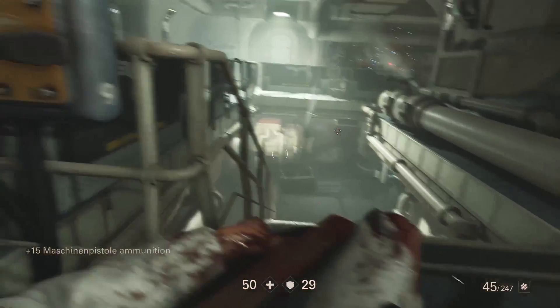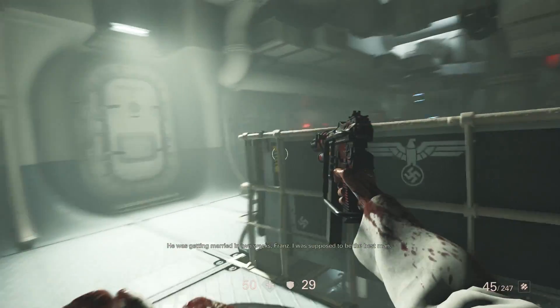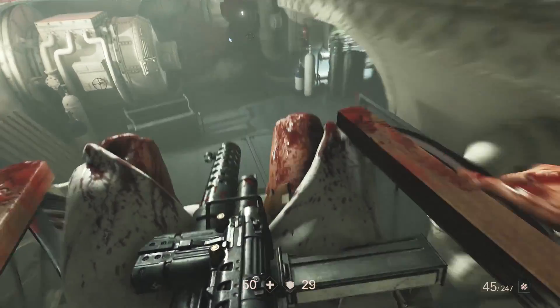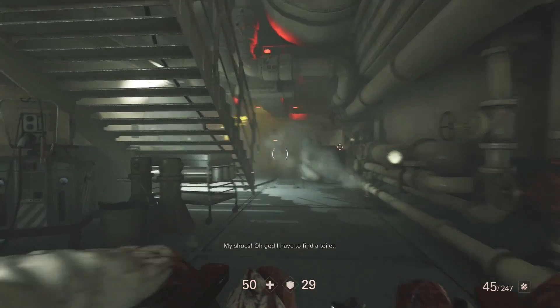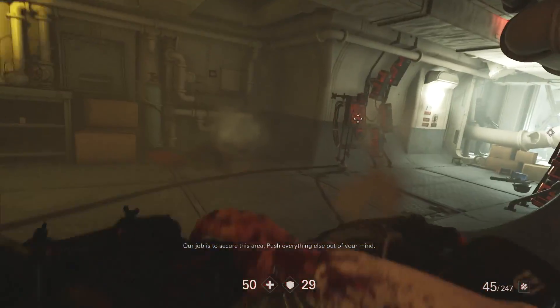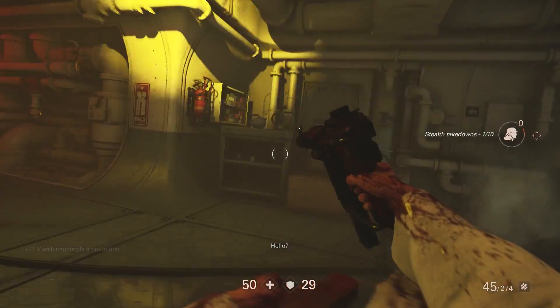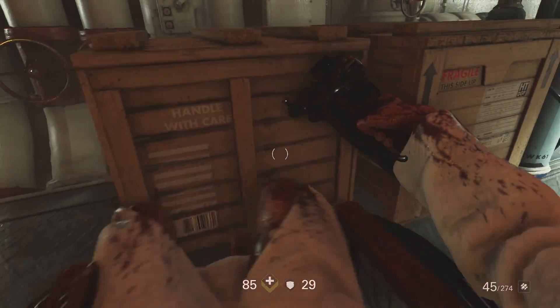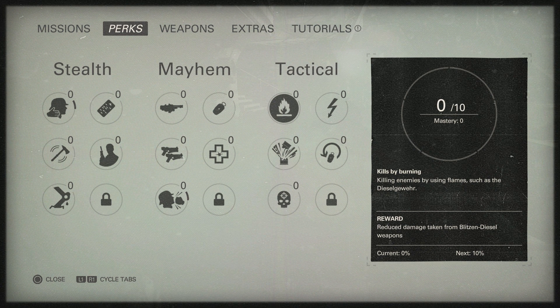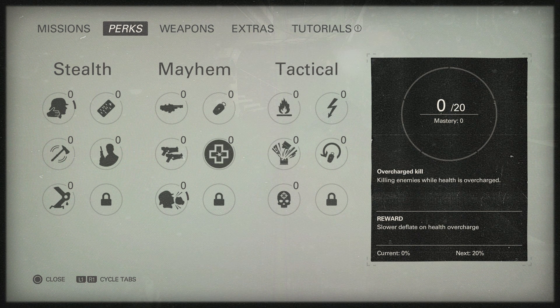You can also use environmental traps — a Nazi nearby is about to find that out. You can't sprint in the wheelchair, unfortunately. It would be cool if you could upgrade it with jet packs — like a Dead Rising-style wheelchair. The perk system from The New Order returns: an RPG-light system where you get stat boosts for creative kills. For example, kills while overcharged health slow the overcharge decay.